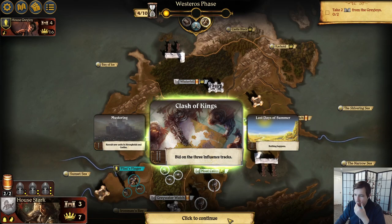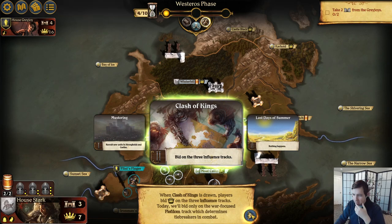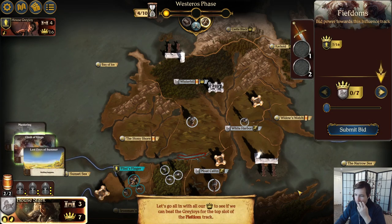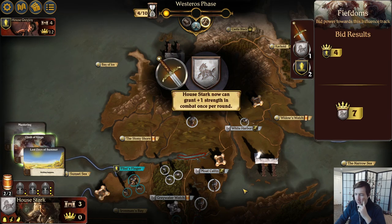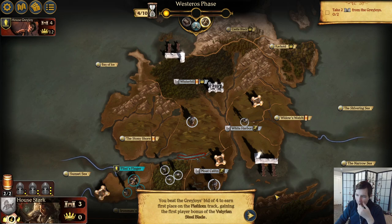Bid on the three influence tracks. When Clash of Kings is drawn, players bid power on the three influence tracks. Today we'll bid only on the war-focused Fiefdom track, which determines tiebreakers in combat. Each player chooses to bid a number of power, which will be spent whether or not they end up the highest bidder. Let's go all in to beat the Greyjoys for the top slot. House Stark now gains plus one strength in combat once per round. You beat the Greyjoys' bid of four — the Valyrian Steel Blade lets you increase your combat strength by one after house cards have been revealed.